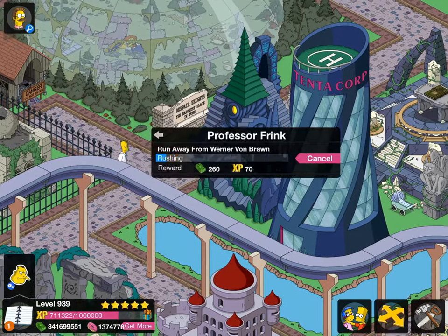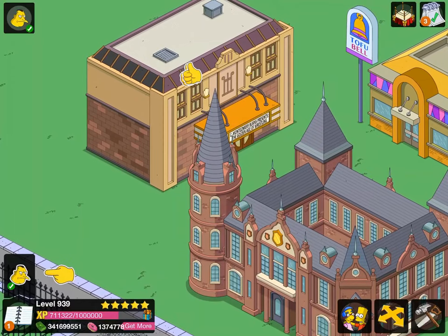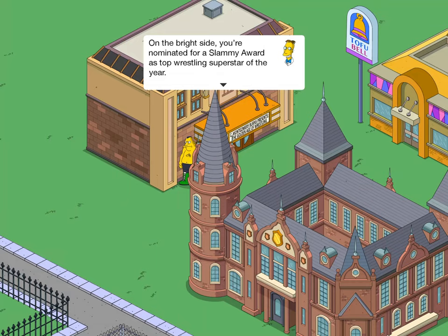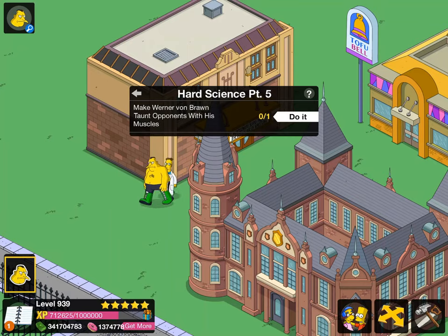Frink cries out: "Oh good Glavin! I'm a geek." They both go into the wrestling ring. Werner declares: "Now that's what I call a spinal superposition." Frink whimpers: "I hurt all the way down to my nanoparticles." Then Werner says: "The Nobel committee rejected my application and the University of Heidelberg turned me down again." But the response is: "On the bright side, you're nominated for a Slammy award as top wrestling superstar of the year." Werner: "Ooh — victory slam. Oh no." So make Werner Von Braun taunt opponents with his muscles.